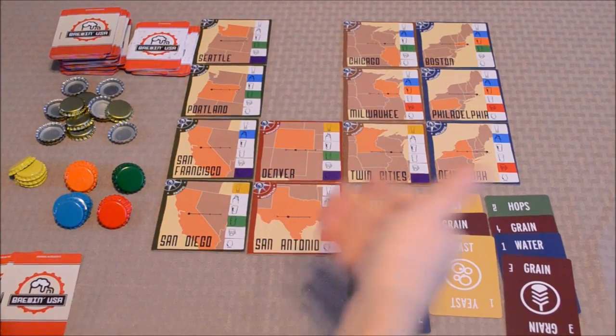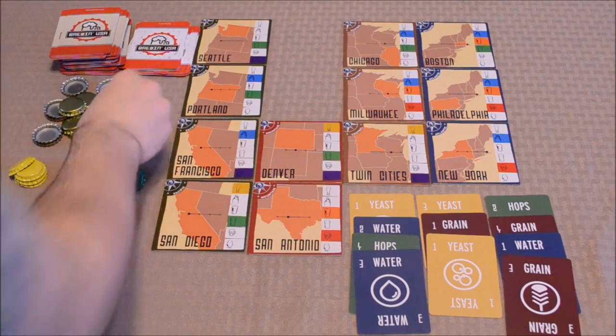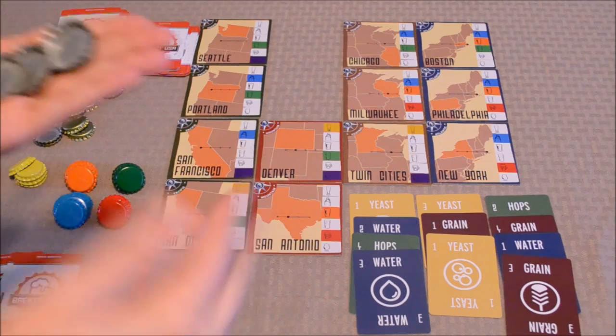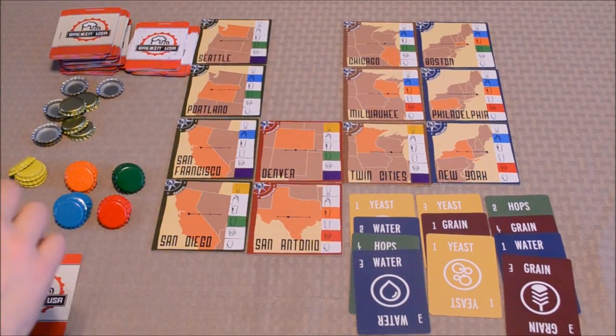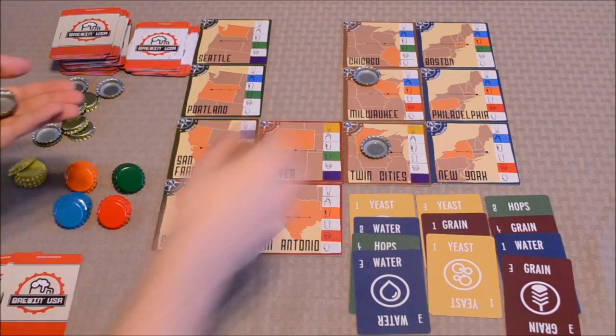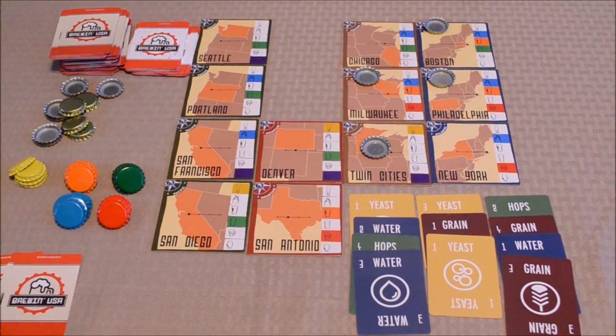Once each player has won their own ingredient pile, the dealer will take all of the uncolored bottle caps used for bidding and scatter them across unclaimed locations on the United States map. This helps determine a particular location's market value, which comes into play during end game scoring.